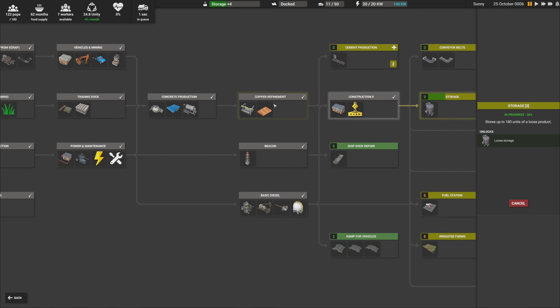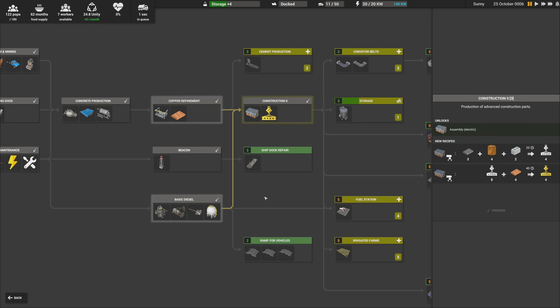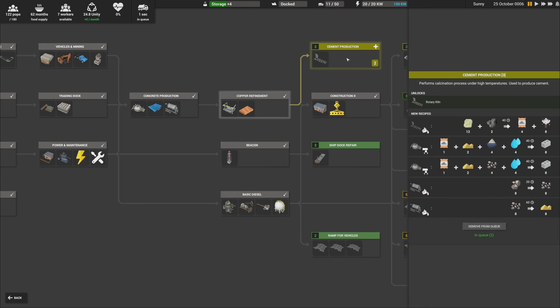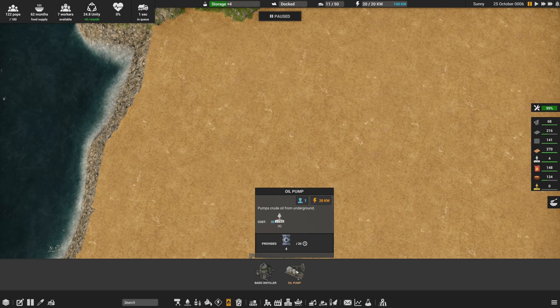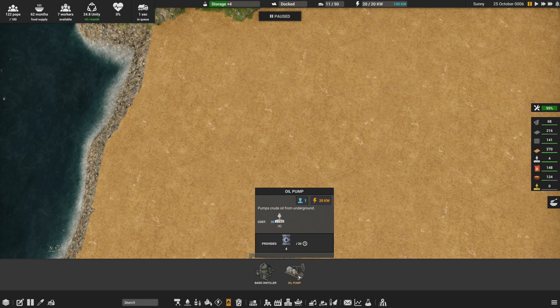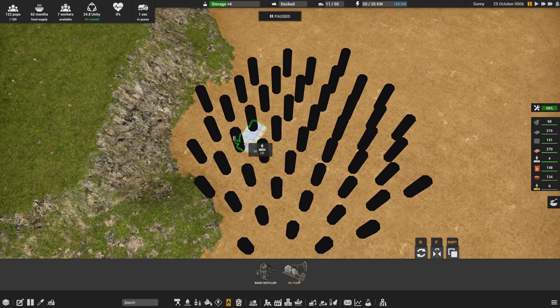Next we could look at copper refining, which would give us level-two construction parts, or we could look at diesel production — and I think that's more important right now. Cement production just completed research too, which is going to be a complicated workflow requiring limestone mining. But fuel feels like the more pressing priority. The oil pump provides 4 oil every 20 seconds, and the basic distiller requires coal plus 12 oil every 20 seconds — so that's three oil pumps per distiller.